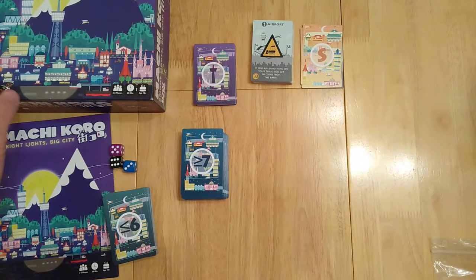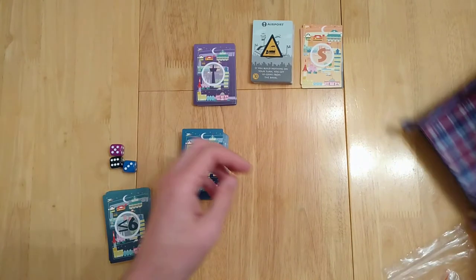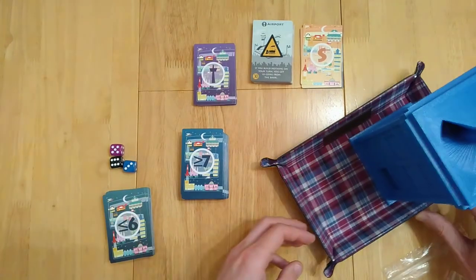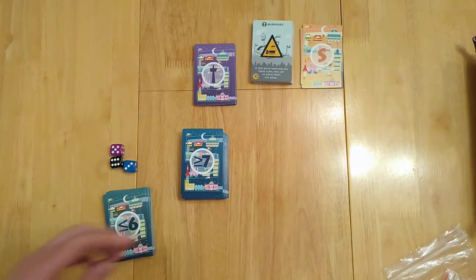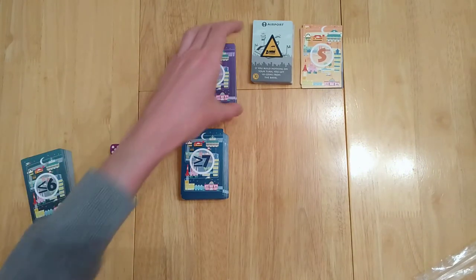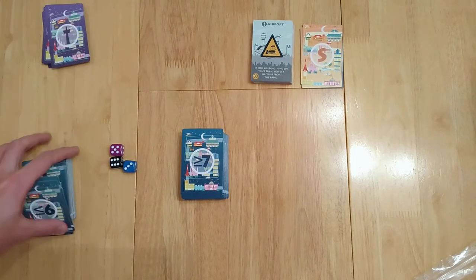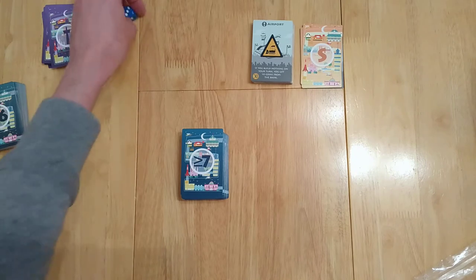I'm going to set out the game just in front of us for one person so you'll see how it works. I do happen to use a dice tray for this one as well — I'll be rolling some dice so I might bring that into shot in due course. In this game we're trying to construct buildings, and the first person to construct all six of their buildings wins automatically.